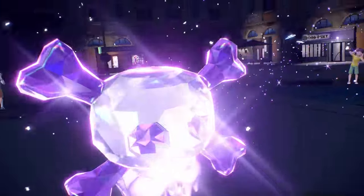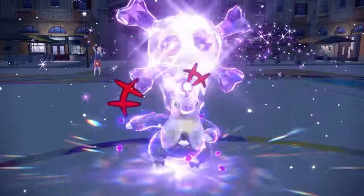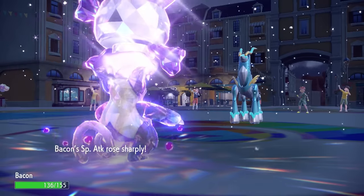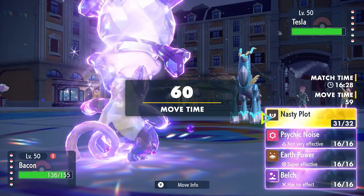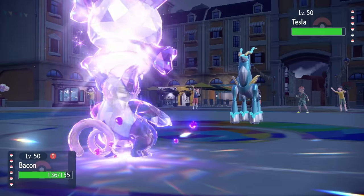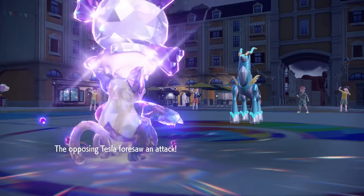They actually end up switching, which tells me that thing might be Choice locked. I go for the Poison Terra and get that Nasty Plot, doubling the special attack. As they bring in Iron Crown, that's actually not bad for me because I have Earth Power coverage — you wouldn't expect this thing to be able to summon power from the Earth, but it can.